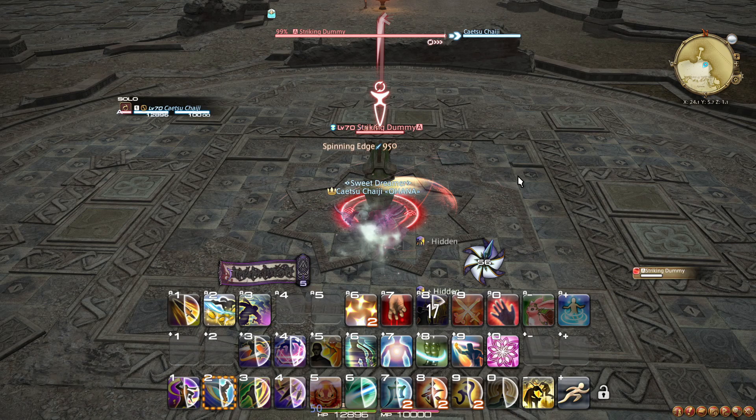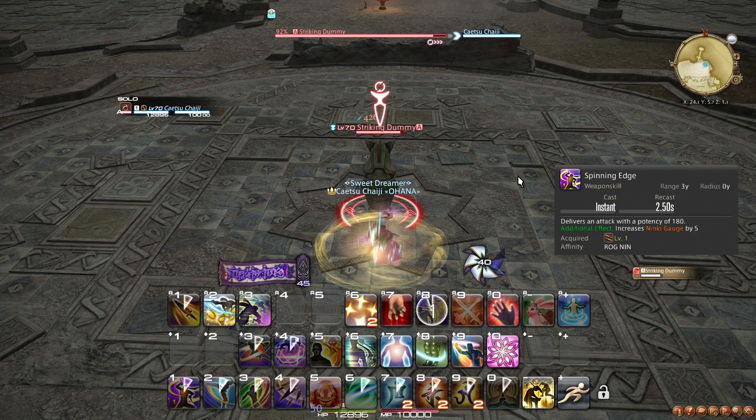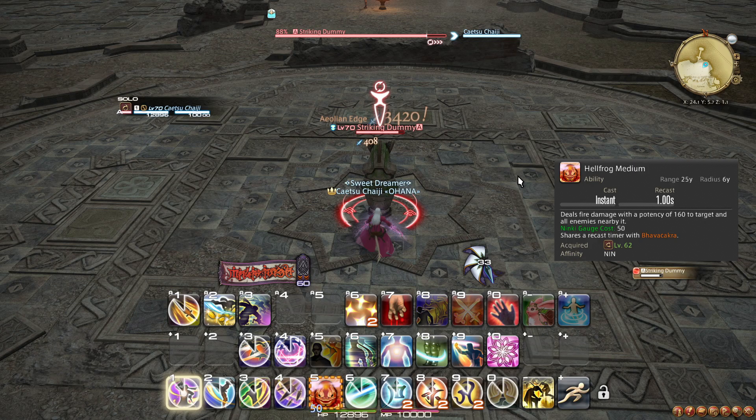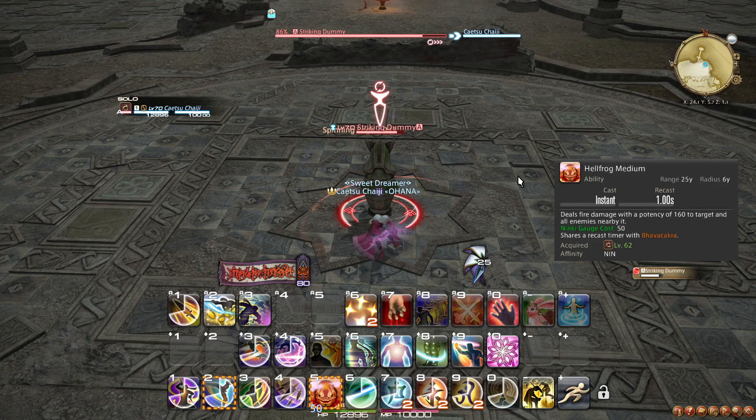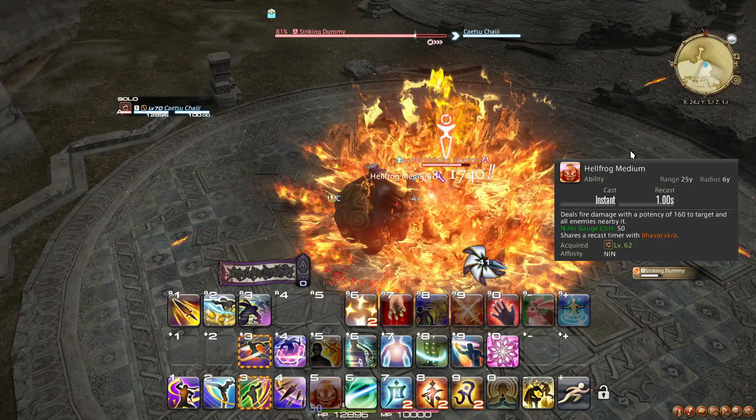At level 62, you unlock the Ninki gauge. Whenever you use a GCD, including Throwing Dagger, you gain 5 Ninki, up to a maximum of 100. You also learn the ability Hellfrog Medium, which spends 50 Ninki for some AoE damage. Try to save as much Ninki as you can for whenever you apply Trick Attack, to get more value out of the damage bonus. Make sure to use Hellfrog Medium if you reach 100 so you don't waste any. On AoE, it is better to weave Hellfrog Medium whenever it is available.